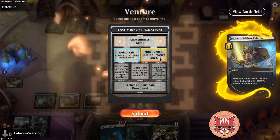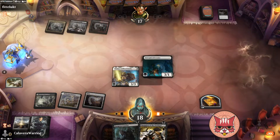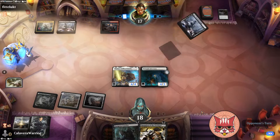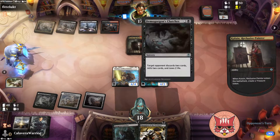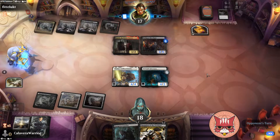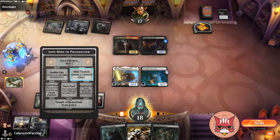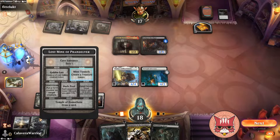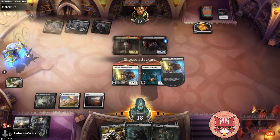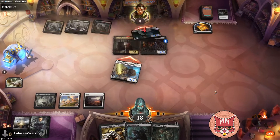We'll go ahead and swing here, get that treasure, and then get this down and pay the two. Yeah, discarding two cards — this must be a discard deck, or maybe not, I have no idea. Okay, just some Rakdos doing Rakdos things. I guess we end up full swinging here. We do the minus four on the Skull Port so that way they can't take out the Intrepid Adversary. Nice — down to nine.